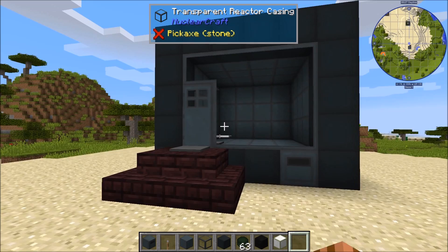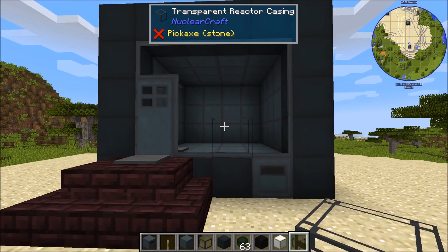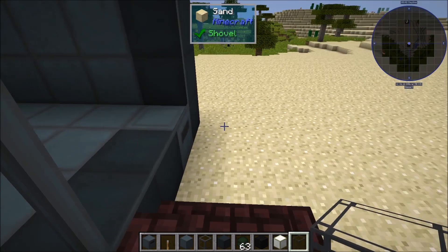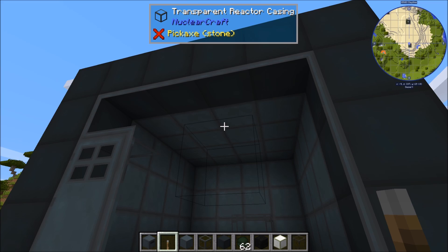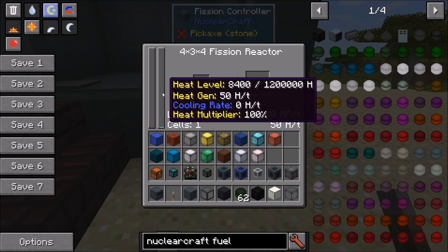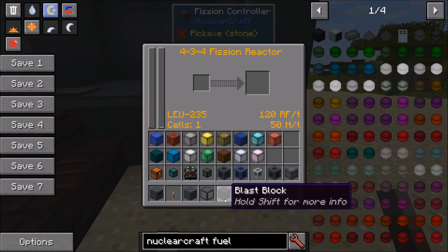Reactor cells are the most important part of the reactor because that's where the fuel is housed and energy is generated. With one cell inside the reactor on its own, it generates the base heat and base power of the fuel — 120 RF per tick and 50 heat per tick. With two cells you get 240 RF and 100 heat; with three you get 360 RF and 150 heat. The reactor isn't on yet — you need a lever to turn on the fission controller — but you can see the stats updating in real time.